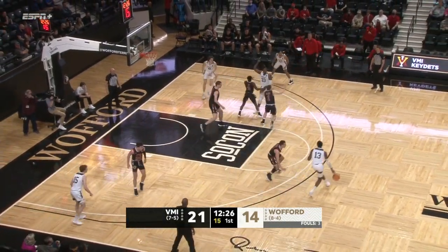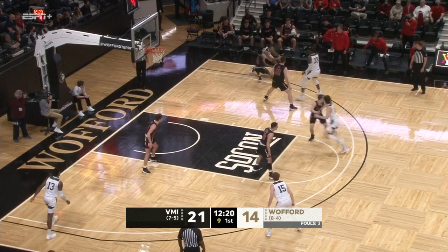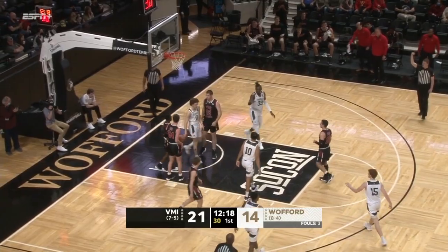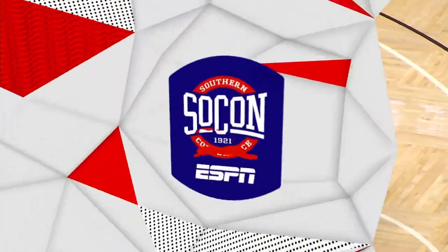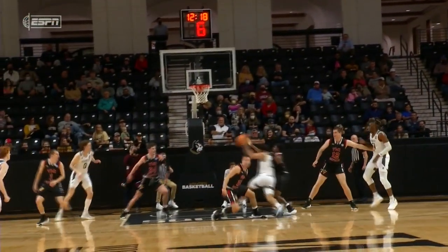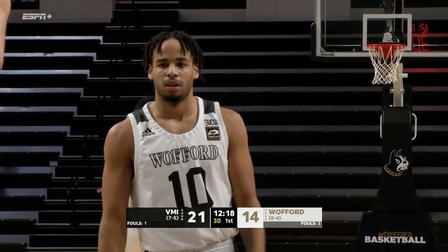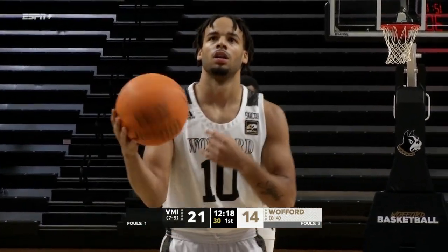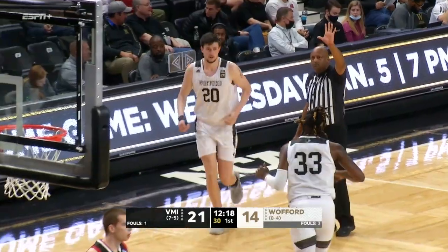Corey Tripp goes strong to the hole and draws the foul. Tripp has only played in six games, averaging about six minutes a game. Part of that is the absence of Max Klesman. Corey is going to have to play more minutes, and he brings similar physicality that Klesman is known for. Corey was getting a good look at the practice we went to in Pittsburgh at Duquesne. Make your free throws like that, you'll see more playing time.